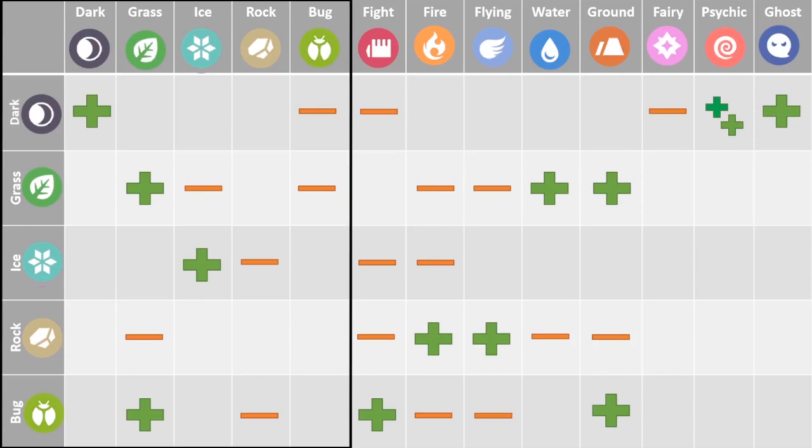What I want to point out here is that fighting type attacks have quite good coverage in this particular meta, where it deals with 3 out of 5 typings. Apart from fighting type, rock and bug type attacks either deal super effective damage or neutral damage, and generally most of the typings present in the meta do not resist these type of attacks.